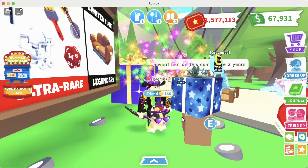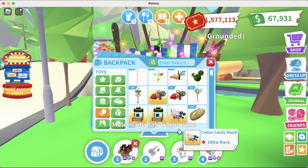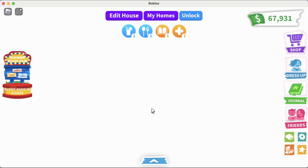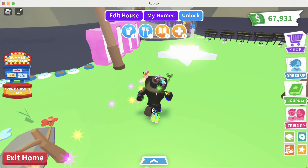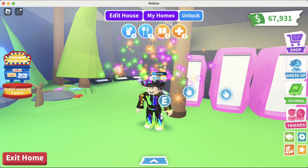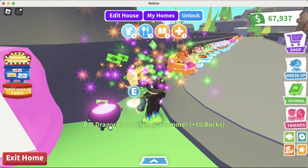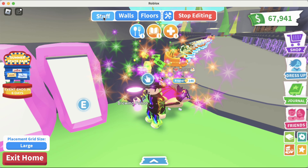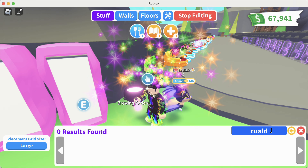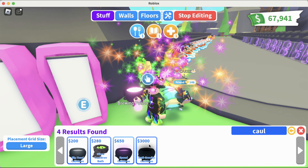Let's go back to my house. I have a magic door that makes things simpler. I've set up a growing house with everything needed — food, water, all of it. I also bought a speed cauldron to make speed potions. You can find it in edit house under 'cauldron' — it costs 650 bucks. This is what I use to get around quickly.